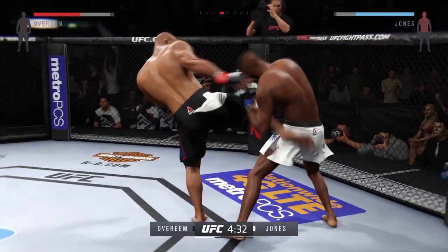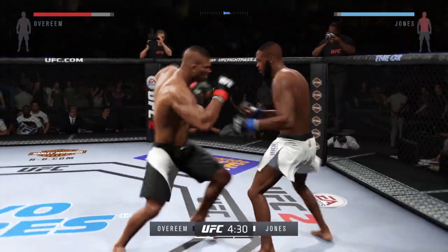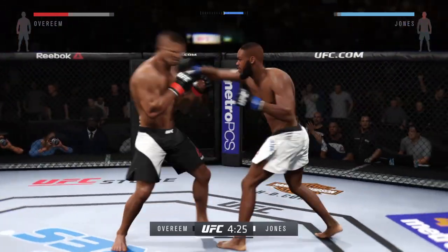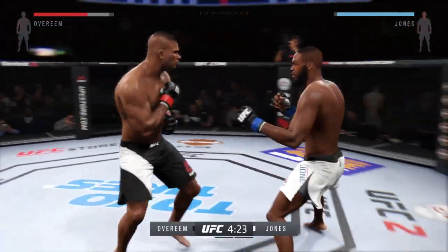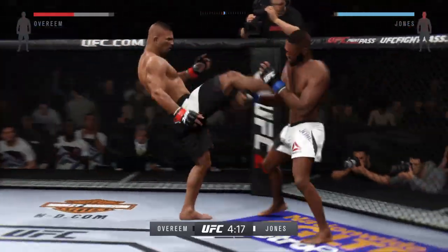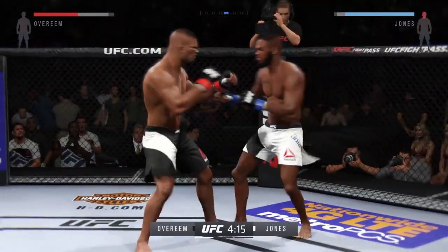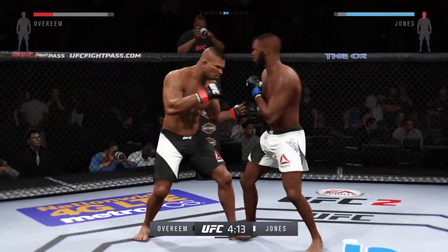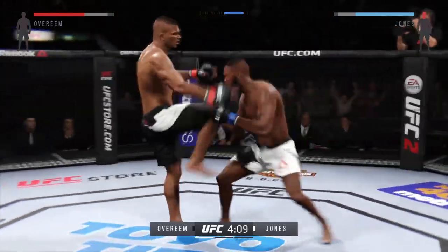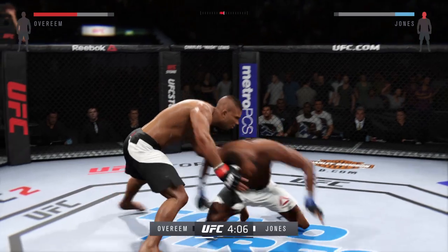Oh, big right hand. Over the right hand. Big combination. He lands a huge elbow to the head. Very nice. Over the top. Nice combination. And he goes up top with a kick. Nasty combinations here.